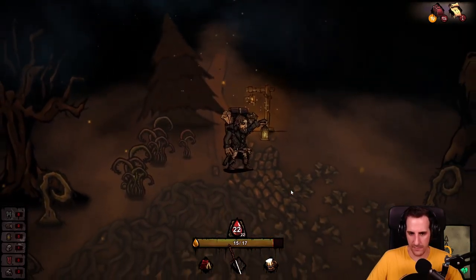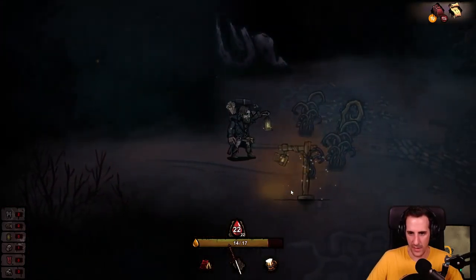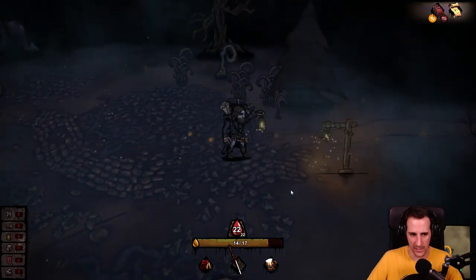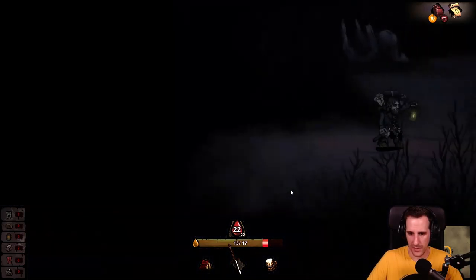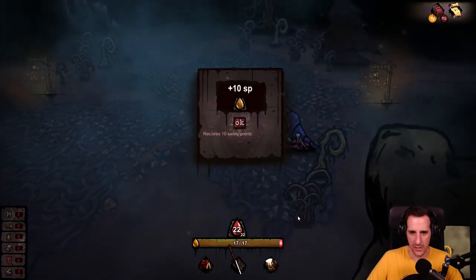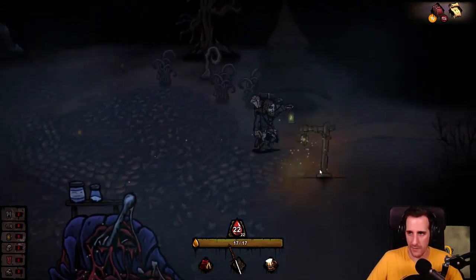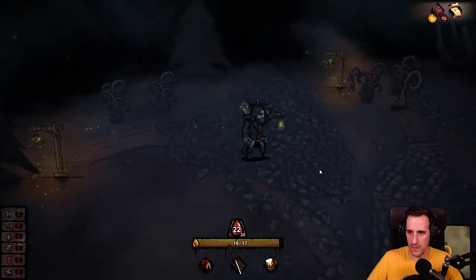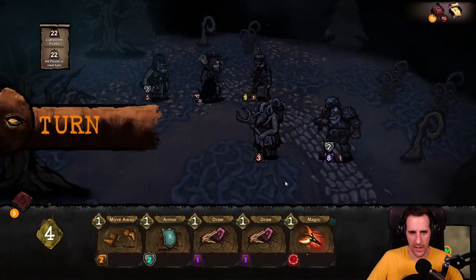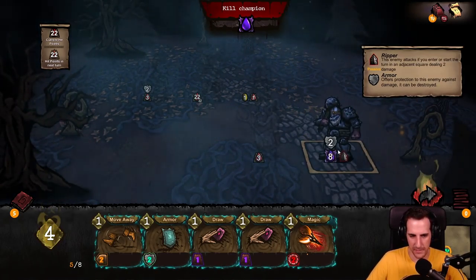Here we go down, here we go to the right. I know we're doing the exact same thing — I also want to see if this is procedurally generated, it should be. Let's go further to the right. What is this? Sanity restored — nice, thank you. Nothing here, let's go up. Battle: kill champion. The champion is back here.